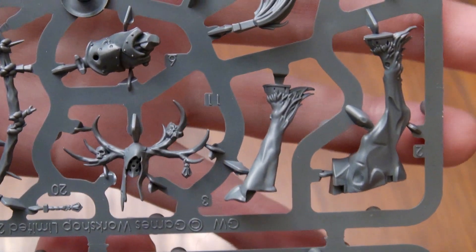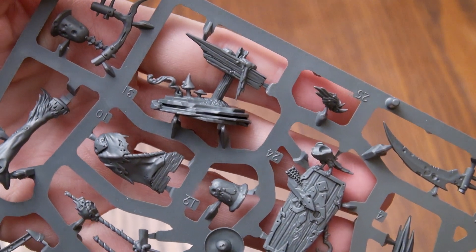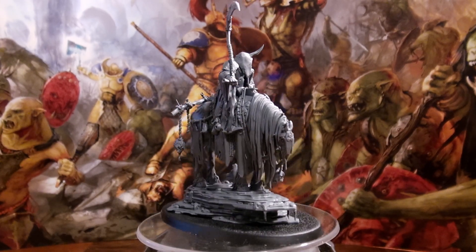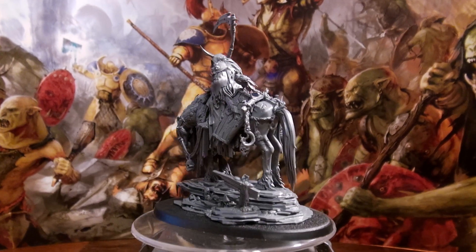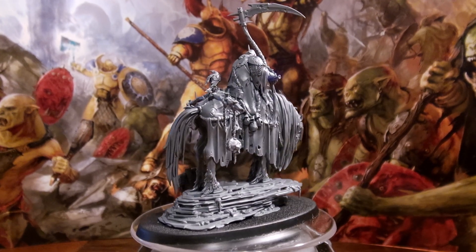And then because he's a priest, he has a chant, which is Omens of Decay — a prayer that has an answer value of 3 and a range of 14 inches. If answered, pick one enemy unit within range. Subtract the current battle round from that unit's bravery characteristic until your next hero phase.